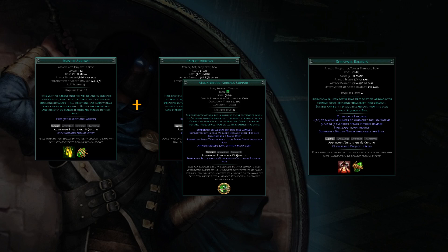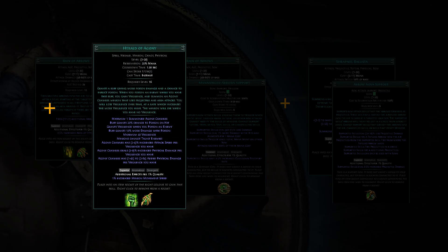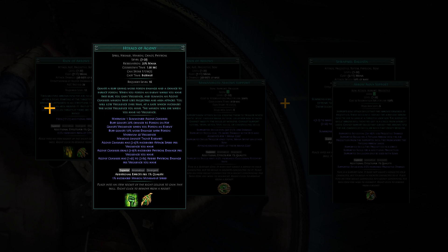Shrapnel Ballista can shotgun, or have all of its projectiles hit the same target. If I then add in the Arrow Nova support, then it's capable of shotgunning from a distance with four additional arrows. Oh yeah, and Herald of Agony. And also Grace. I don't even really need to explain those further. They're really good, and I have them turned on. Auras in Ruthless? Hell yeah.